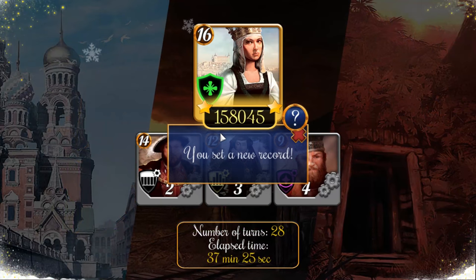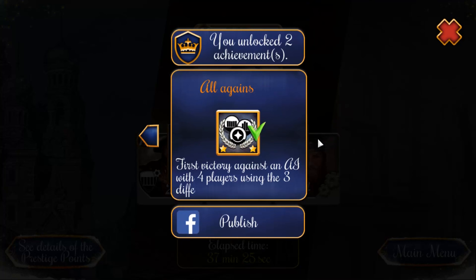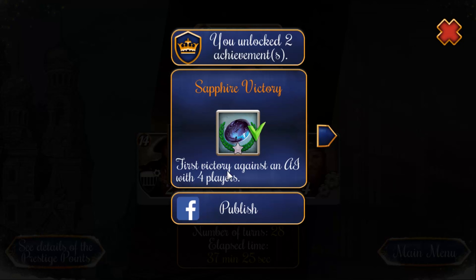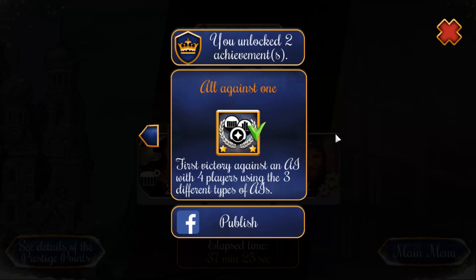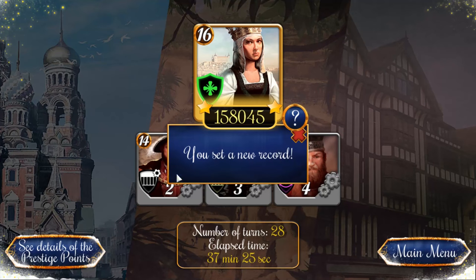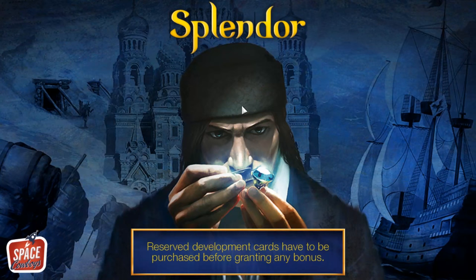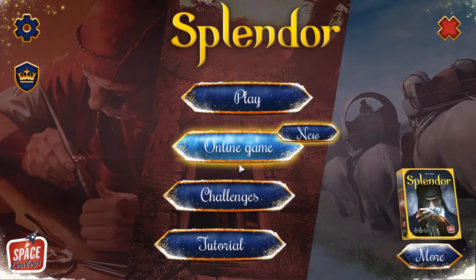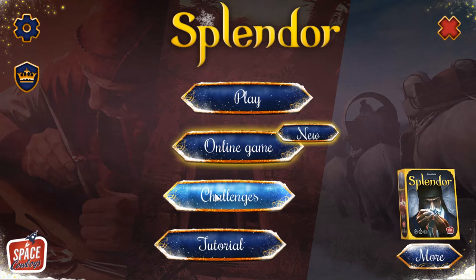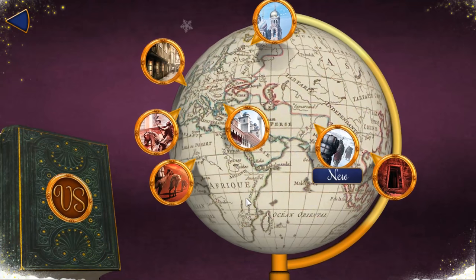I'm so happy I managed that — excellent, I'm going to get a bunch of achievements because it's my first win here on Steam against AI with four players and three different types of AI. It's not that easy to necessarily win this game. 28 turns, took us 37 minutes of play, set a new record for my points. There's also an online game, challenges, and a tutorial. It's such an easy game to play.